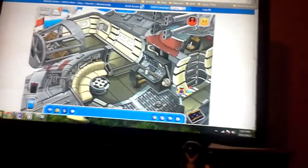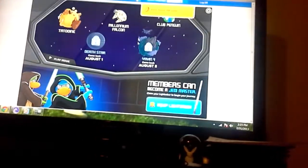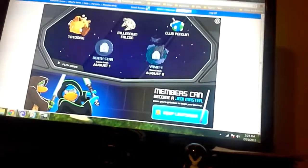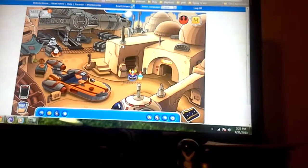What you actually have to do is go on the Millennium Falcon and click on the Jedi button right here. You can go to... it's tomorrow's the day when the Death Star opens. Anyways, you have Club Penguin, the Millennium Falcon, and where we're going — Tatooine — to defeat the Star Troopers. Let's go to Tatooine, so that's what we're going to do.